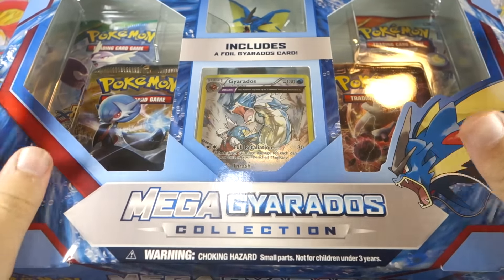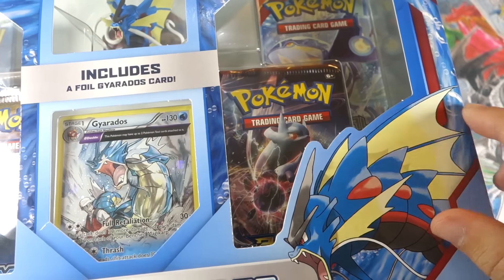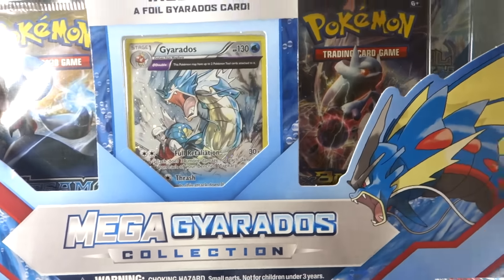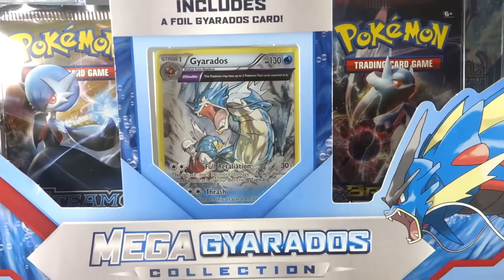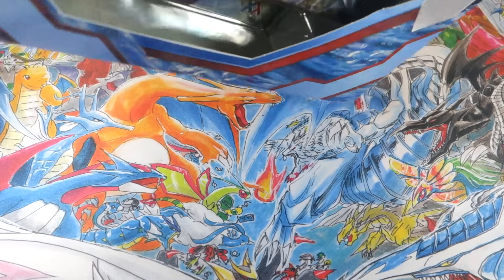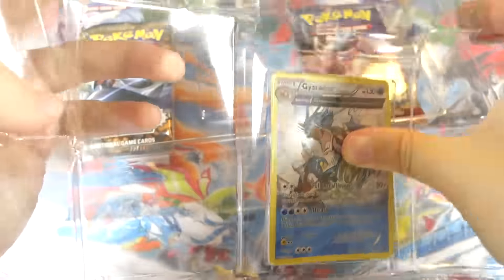For now, we have the Mega Gyarados Collection with a reprint of the Ancient Origins Gyarados card. It comes with Steam Siege, Roaring Skies — which a lot of people are happy about — Breakthrough, and Primal Clash. Really cool sets. We have an awesome Mega Gyarados figure, which is really the only Mega Gyarados thing about the collection. I always hate when they call it the Mega Gyarados Collection just because of the figure — I'm definitely more of a cards guy than a toys guy.